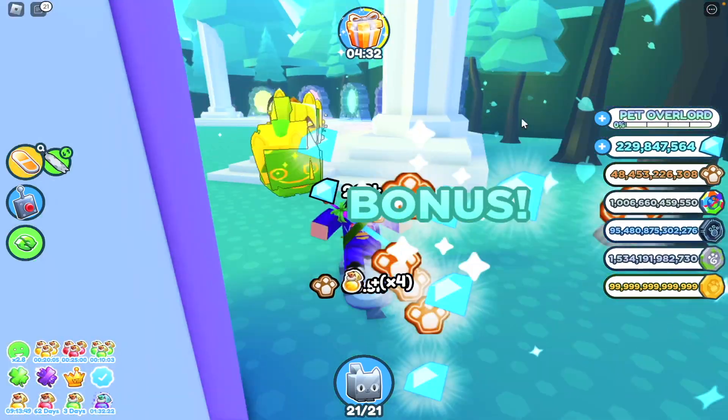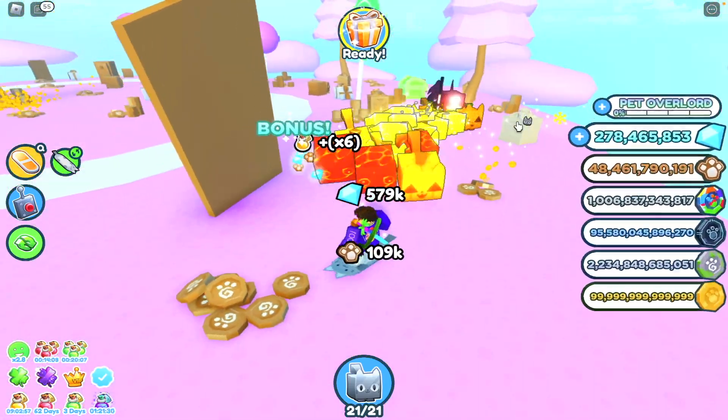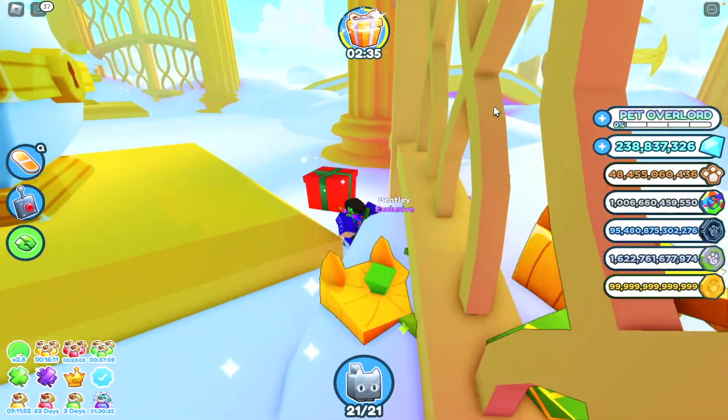Present number eight is in Portals. Present number nine is in Ancient Island. Present number ten is in Candy Island. Present number eleven is in Hell Island. Present number twelve is in Heaven Island.